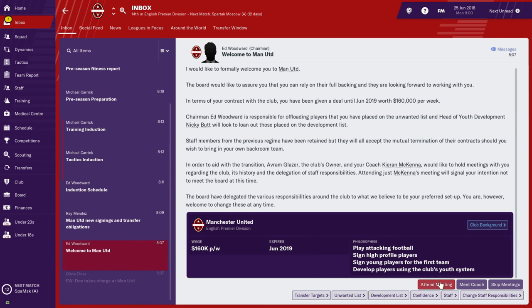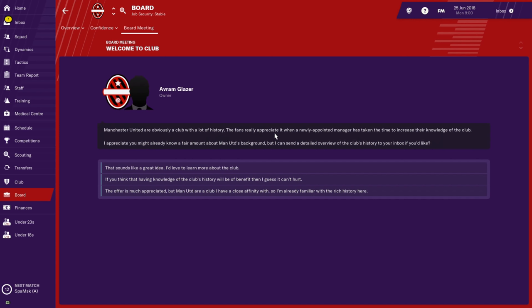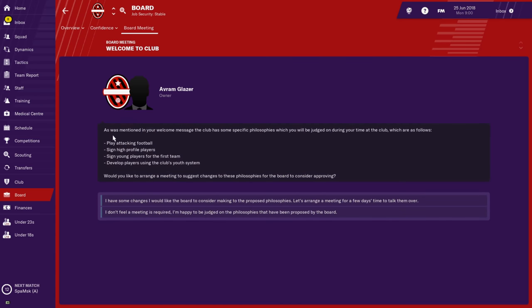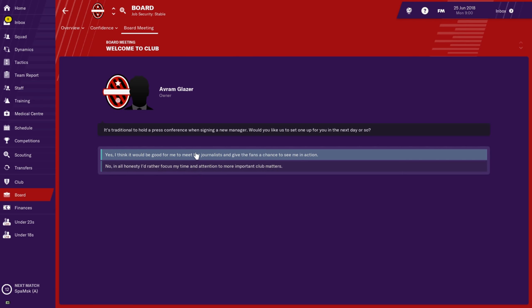He's going to invite you to attend an introduction meeting. I often tell people to attend this for the first time — just attend the meeting. You keep saying yes to everything; it's nothing serious. They'll outline the club's philosophies which you'll be judged on: play attacking football, sign high-profile players, sign players for the first team, and develop players using the club's youth system. You can say yes. If you say no you'll probably be messing with your standing with the board and owners.